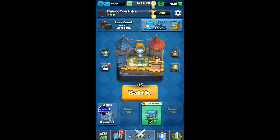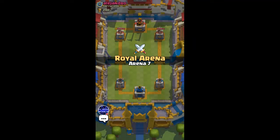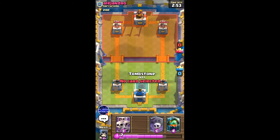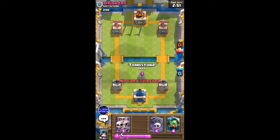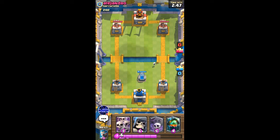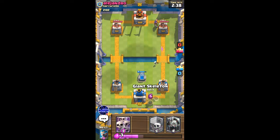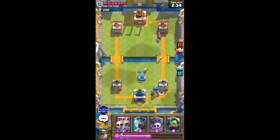Let's move into another battle and see if we can get three wins in a row. Another level 8 opponent and I'm gonna start off again with a tombstone. I'm probably gonna go giant skeleton in the back if he does not do anything. He's gonna go musketeer, so I'll go giant skeleton on the right lane so that the bomb takes care of the musketeer.